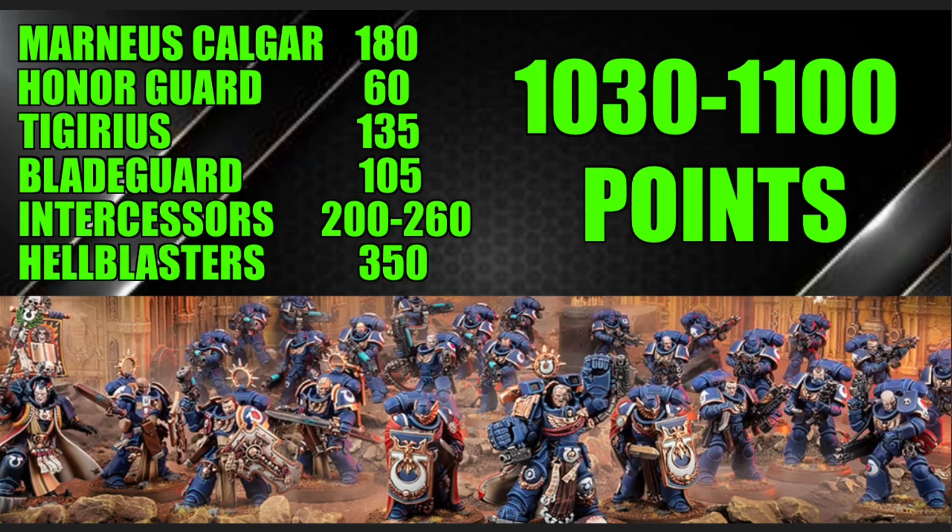Tigurius also has a bunch of awesome psychic powers — some cool offensive powers, but the defensive psychic powers are really good as well, providing various buffs for units in the army. I think Null Zone is basically an auto-take: it essentially allows you to shut off invulnerable saves within six inches of him, so if something big and threatening comes toward you, you can use Tigurius to take away its invulnerable save and then unleash with the rest of your army. For his points cost of 135, he is very much worth it and an auto-include for Ultramarines.